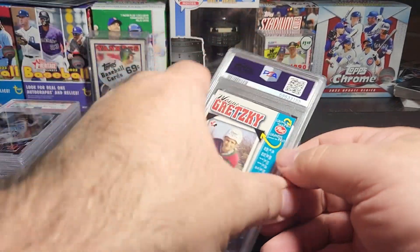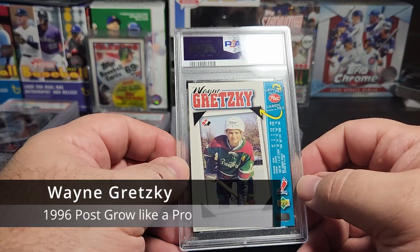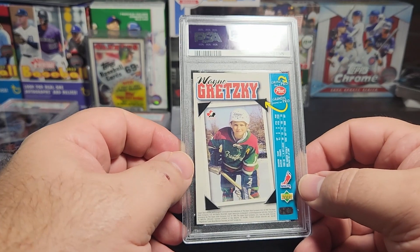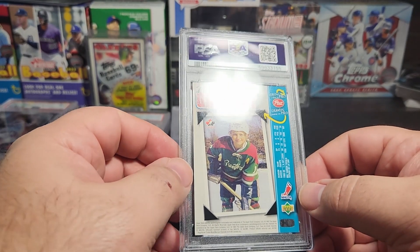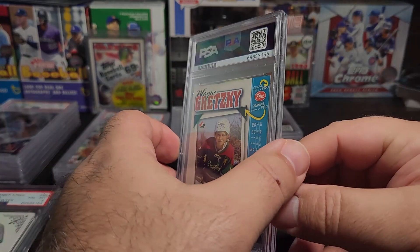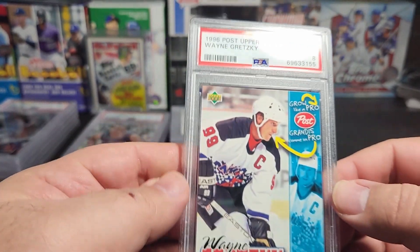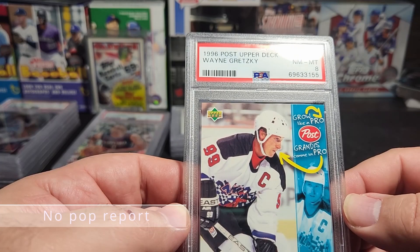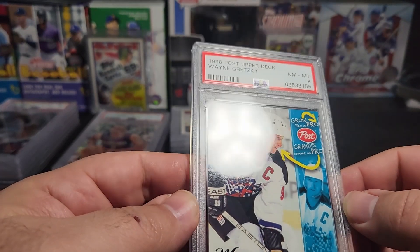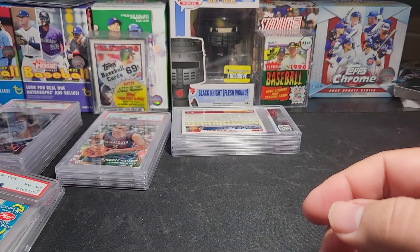Now we got the Wayne Gretzky — this is the Grow Like a Pro insert from 1996 Upper Deck. It's actually a postcard, it wasn't an insert, it was a separate item. Near Mint 8. Tough cards to grade — these were never kept in great condition.